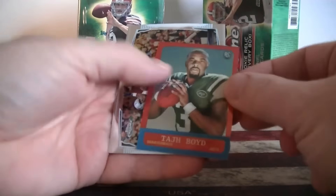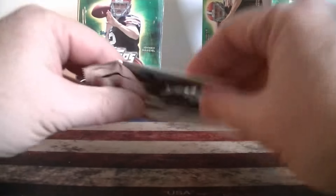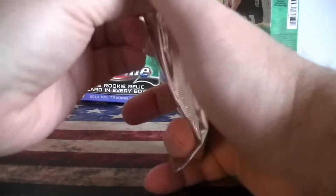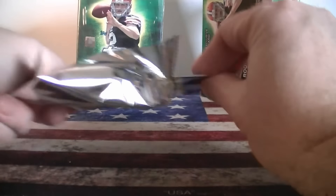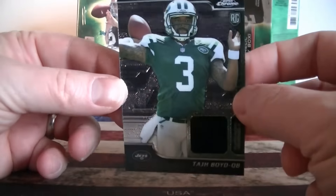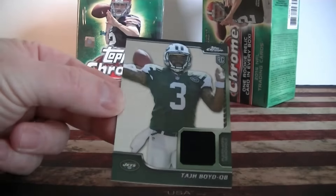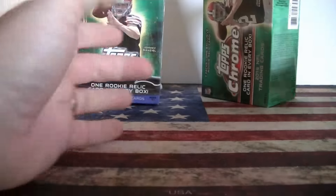Last pack of blaster one: Hoffman, Taj Boyd Mini, Dez Bryant, and CJ Spiller. Opening up the relic — it's a pretty thin card — and it's Taj Boyd. I don't care, that was a pretty good blaster. Pretty happy with the rookies, the number of refractors, and the Taj Boyd jersey.